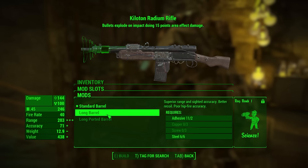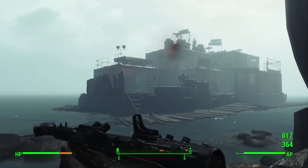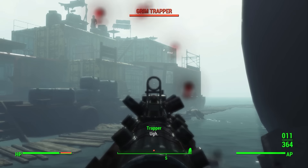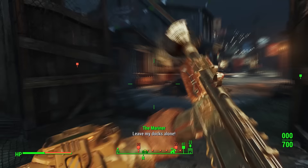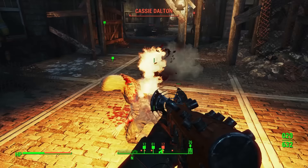There are two unique variants: Radical Conversion and the Kiloton Radium Rifle. Radical Conversion can be earned by finishing the Ablutions quest, which requires the sole survivor to help fix the decontamination arches at the nucleus. It has the penetrator legendary effect, which ignores 30% of the enemy's damage resistance. My personal favorite, the Kiloton Rifle, is available for sale by Kane at the nucleus, and has the explosive effect — making it similar to the spray and pray — but it has the extra radiation damage. So its bullets do more damage, deal radiation damage, and then deal plus 15 area-of-effect damage on each shot. Kiloton, indeed. Say what you will about the Radium Rifle, but the unique legendaries have some of the best names.